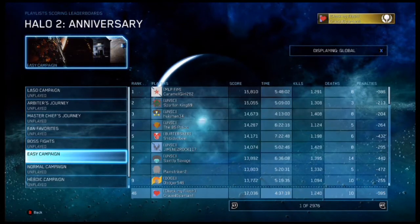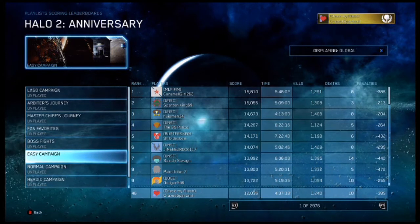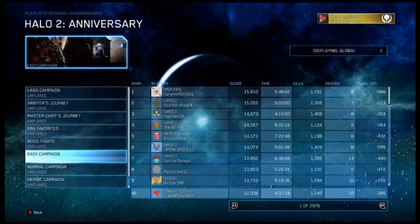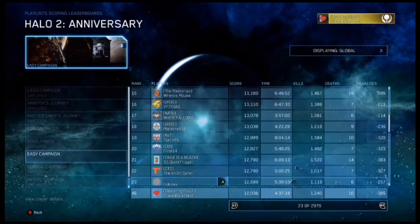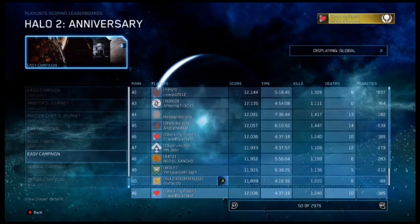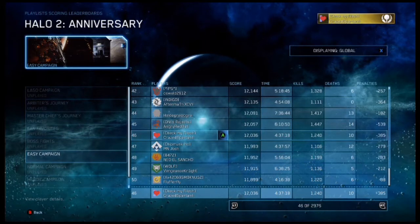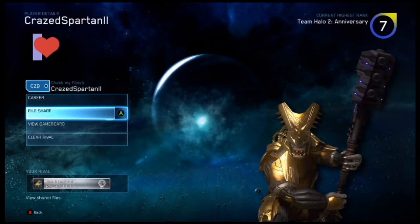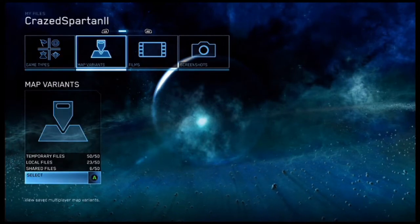Select Playlist Scoring, then scoot down to Easy Campaign. I did play some Easy Campaign, but for a good reason — I felt I could get fairly high on the leaderboards. As you can see, I'm actually 46th. You can scroll down to my nameplate, and right there — Craze Spartan 2 at 46 — select that.